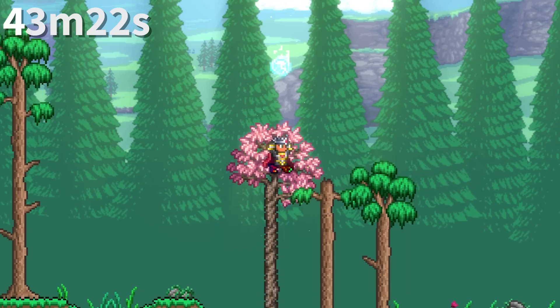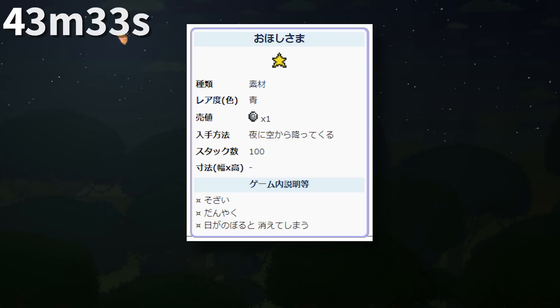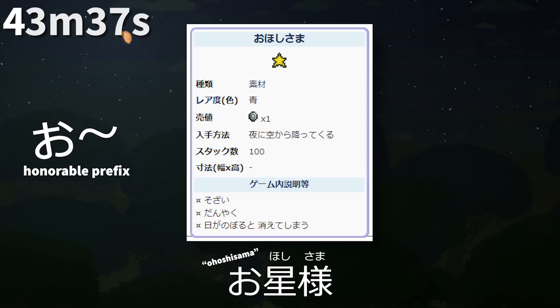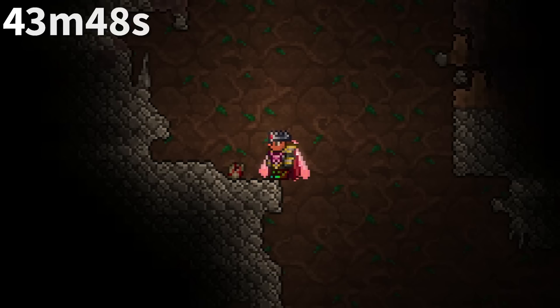The rocket boots let you fly for exactly 100 ticks of real time, or 1.667 seconds. However, they only add 0.7 seconds of flight time when used with wings. The Frost Spark Boots are called Shuanghua Xue in Chinese, which literally translates to Frost Flower Boots. In the Japanese version, fallen stars are called Ohoshi-sama — O is an honorable prefix and Sama is an elevated honorific — though it doesn't mean fallen star literally.